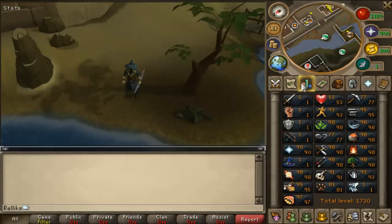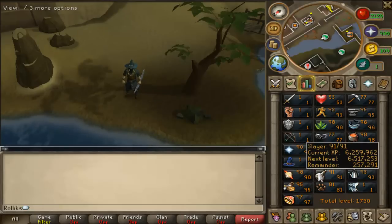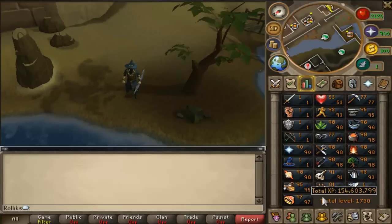As you can see, I have a lot of 98s, and my plan is to get all 98s to 99 at the same time. I will start off with 99 slayer so I can equip the untrimmed slayer cape — I think it would be really cool. My total experience is 164.6 million.